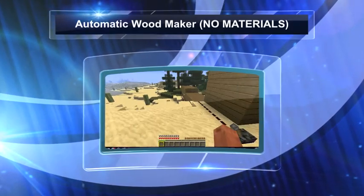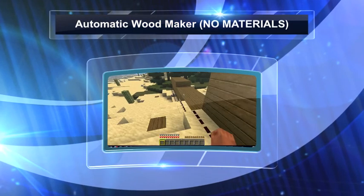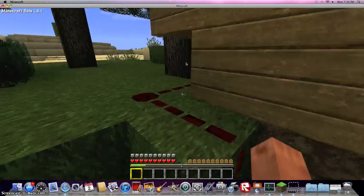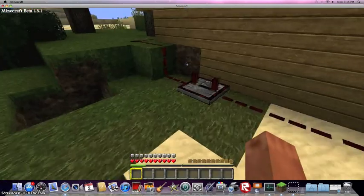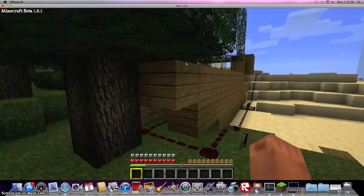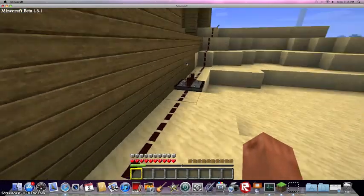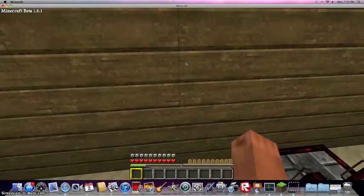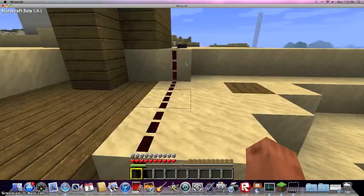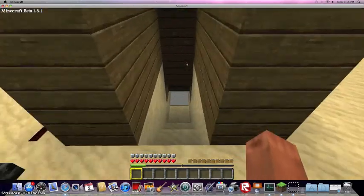Hello YouTube, this is a wood generator. You only need three or four items — first you need redstone, obviously, and a whole lot of it. You also need redstone repeaters and wood or whatever you want to cover this up with. You have a lever right here and you have water.